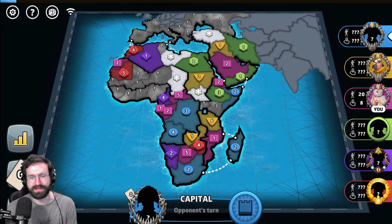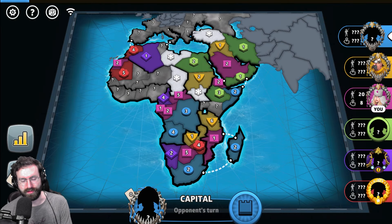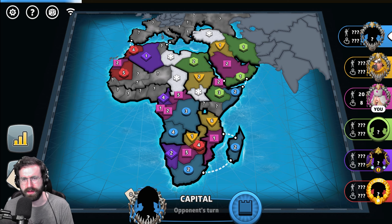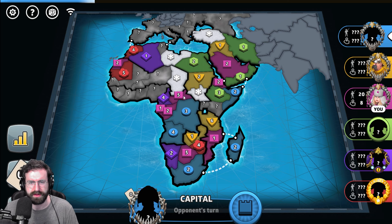Welcome back to another battle, everybody. I am C-Money. I'm a Grandmaster-level Risk Global Domination player. Today we are playing Progressive Capitals on the Africa Advanced map. We have played this map before — you guys have seen the lovely adventures of C-Money on this map.